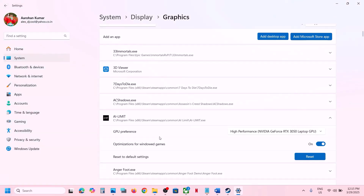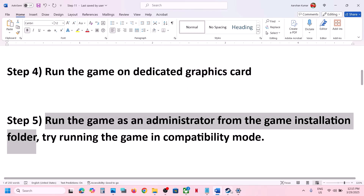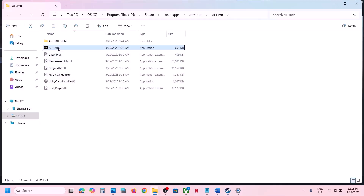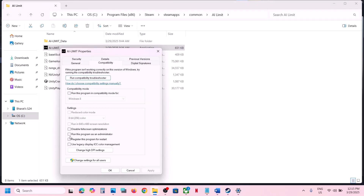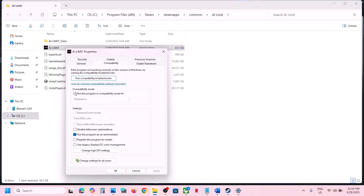The next step is to run the game as an administrator from the game installation folder. Right click on the game in Steam, select Manage, then click Browse Local Files. This takes you to the game installation folder. Right click on the game exe file, select Properties, go to the Compatibility tab, put a check on Run this program as an administrator, hit Apply, click OK, and then double-click to launch the game.